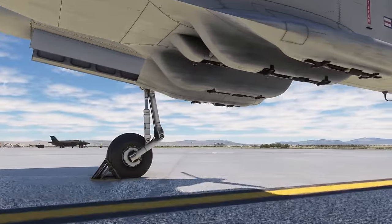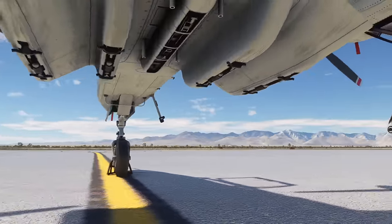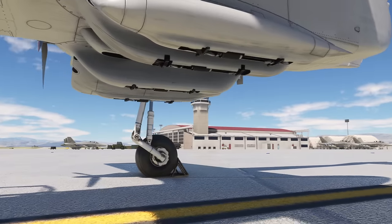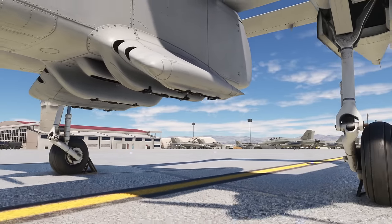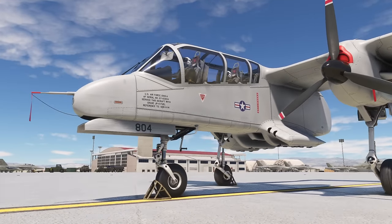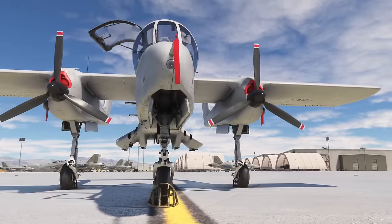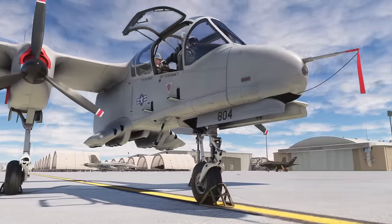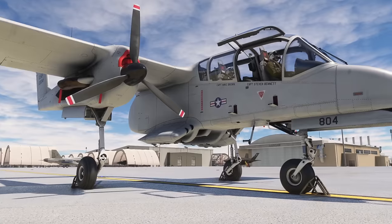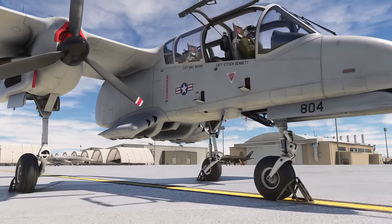You can see the aircraft does have pylons ready for weapons to go on, but it's from the marketplace so you wouldn't expect it to have weapons. I think Azure Poly have played a bit of a blinder here. Although you buy it from the marketplace, there is a free download from their website that extends the aircraft and gives it its weapons back. So they can legally sell it from the marketplace, but with the add-on module for PC, you can add the weapons back on.